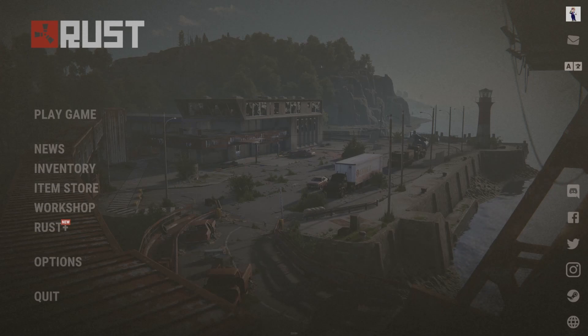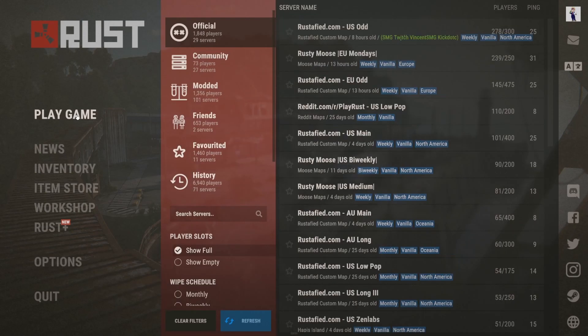To play Rust you must first join a server. There are hundreds of servers to choose from, so let's go over choosing one.